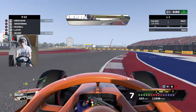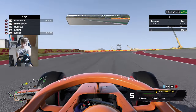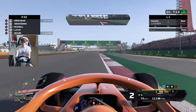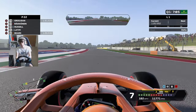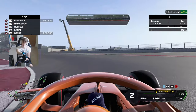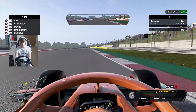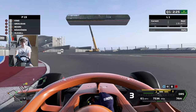Down into the S's for the first time - can we keep it nice and tidy? It's so satisfying to get it hooked up through here, but horrible when you don't. That's been okay I suppose. Coming down into Sector 3, we're about a tenth off Romain Grosjean. Sector 3 does seem to be a little bit stronger for us around this track. Completely pinned through the Turkey S section - try and open up the penultimate corner. That was not the line we needed, a little bit of track limits warning there. A bit of a sloppy final sector and it's P19, four tenths off our teammate. There's definitely more time to find.